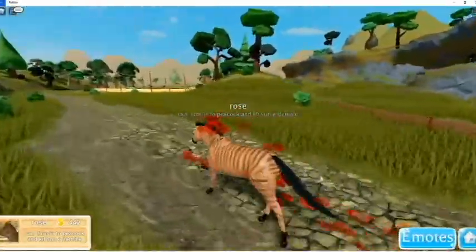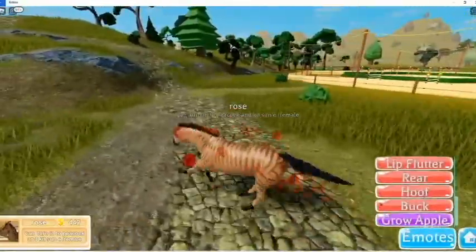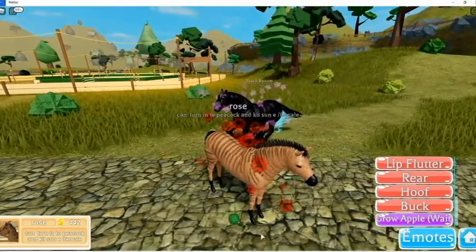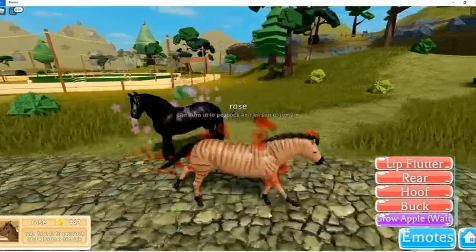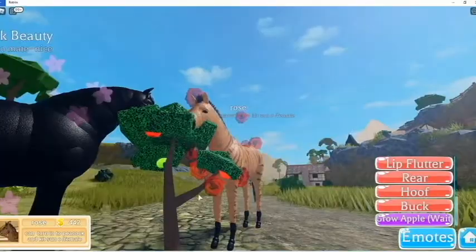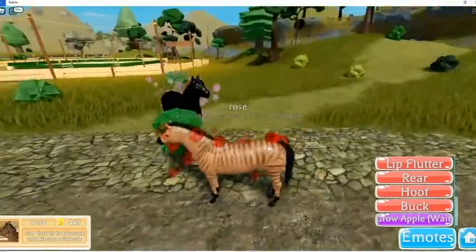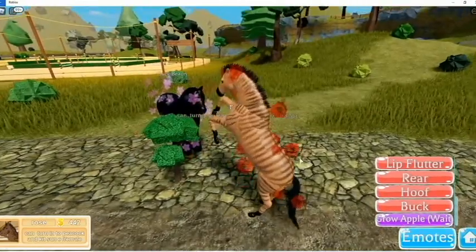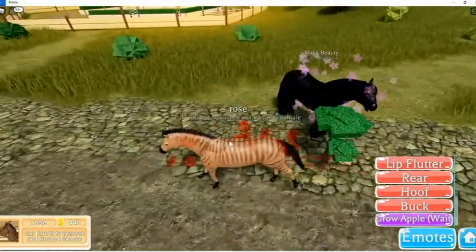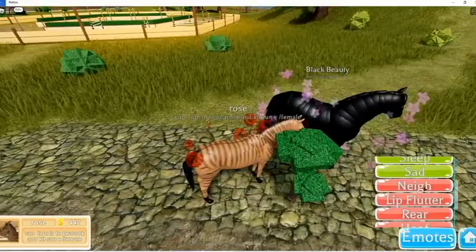Now we're moving on to the zebra horse pack. What's this - a growing apple? It's an apple tree! It just came out of a little ball. I don't know - that's cool. These are my apples, get away from my apples! Oh my god, I love the apples - just kidding, he can have the apples.